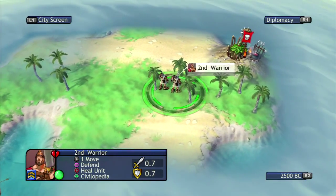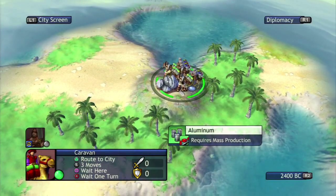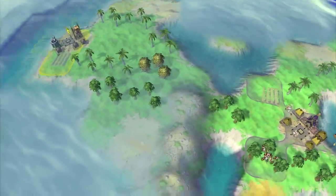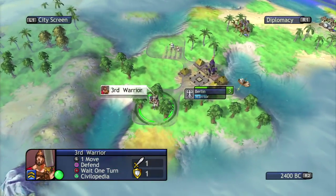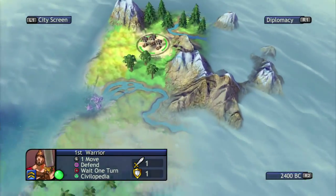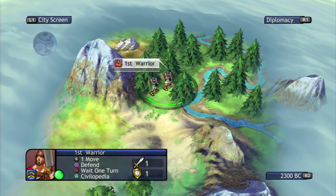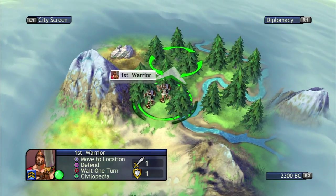I'm going to start looking south a little bit just to make sure there are no threats, but that third warrior isn't going to wander too far — I'm going to keep him close by. One thing I really like about Civ Rev is that it's very animated. We grabbed ourselves a caravan, so they're going to do a mission to Thebes — the only other city we know about. When they get there we'll get a little bit of gold from it, and Thebes will get some gold too.